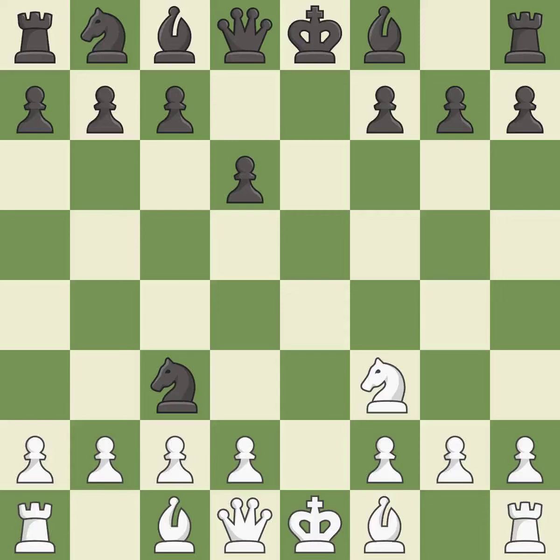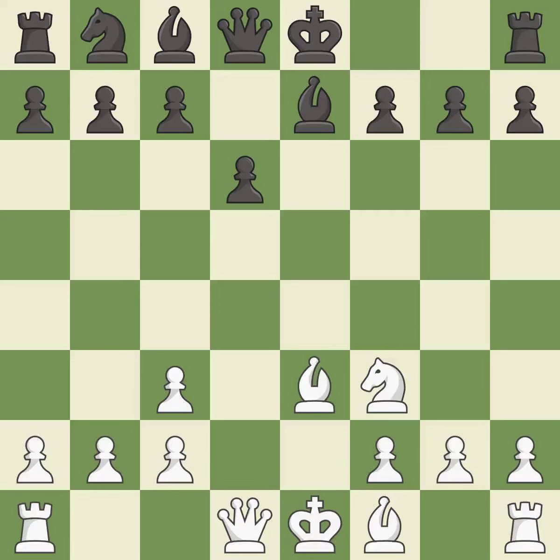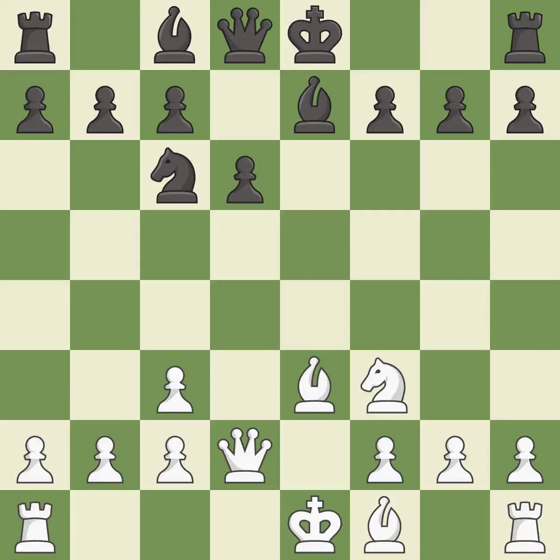This forces the opponent to double their pawns, which weakens their pawn structure. Takes back — this develops a bishop off its starting square, getting it into the action. This activates a knight by developing it off of its starting square. This develops a queen off its starting square, getting it into the action.